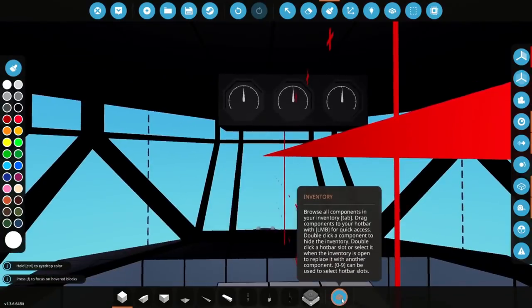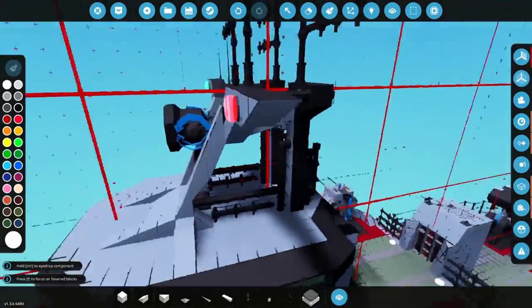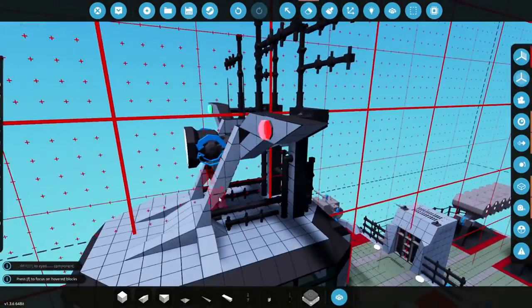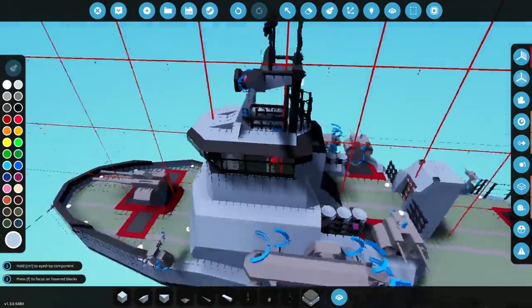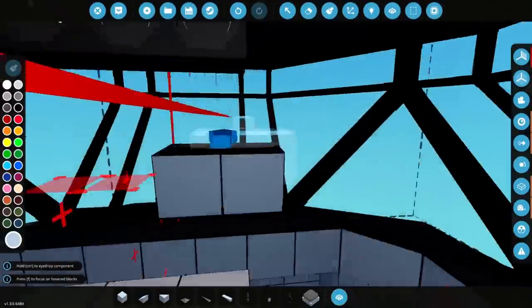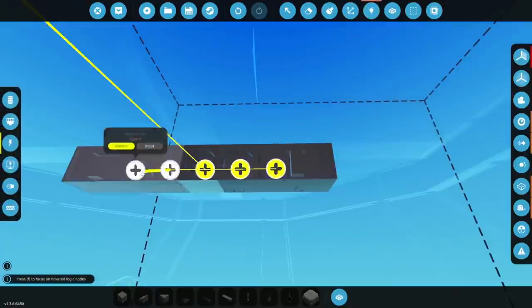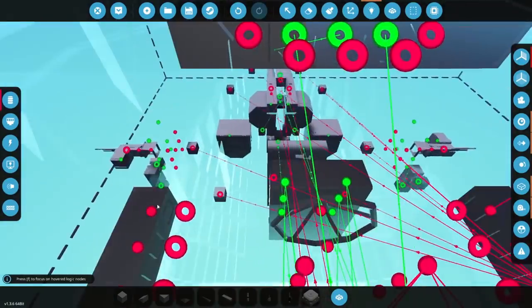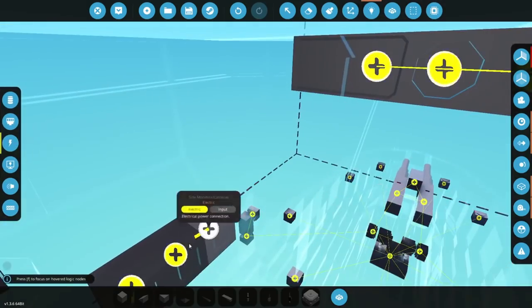We need stuff in here. So I would like some cameras — let's go ahead and get some cameras. We're actually going to have a camera on both sides, so we're going to put that somewhere where we would actually be able to see. We're going to put them here — this is a good spot for them. So these cameras are going to go in just like this so we can see side to side. And we'll put those monitors inside here. I want kind of small ones. We'll put those right there so we can see side to side without actually looking side to side. We'll connect this up — that will be for our side monitors slash cameras.